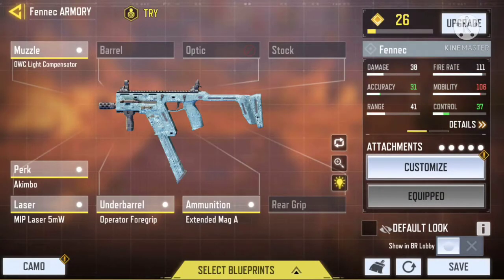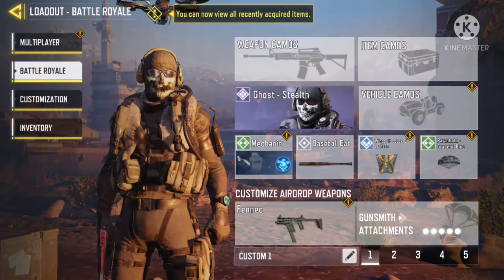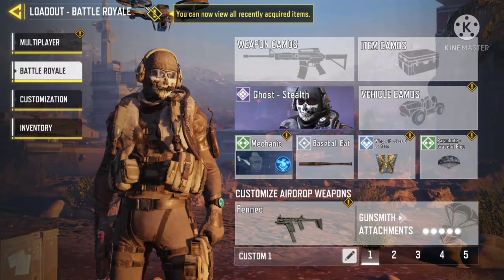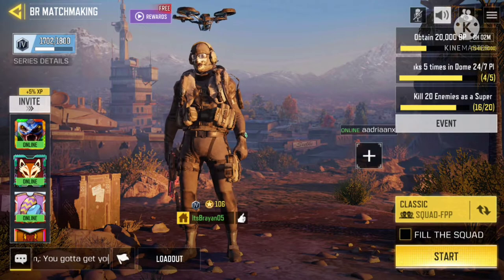So I got the Extended Mag A, Operator Foregrip, MIP Laser 5MW, and the Kimbo Berg plus the Compensator. That's mainly for the Fennec just so I get the dual wield so I can do extra damage really quick.